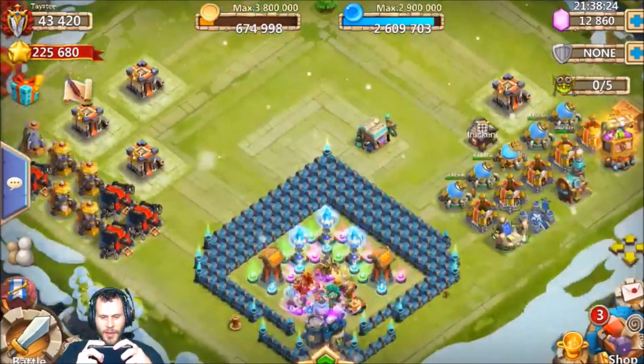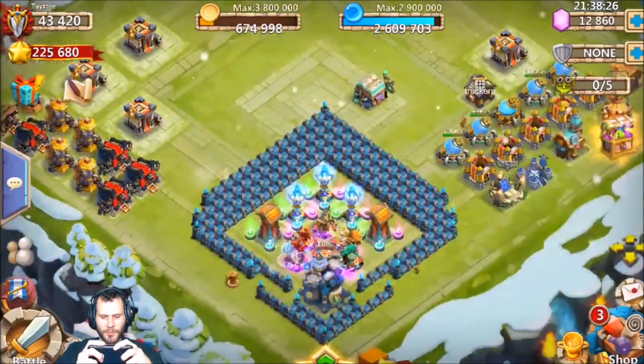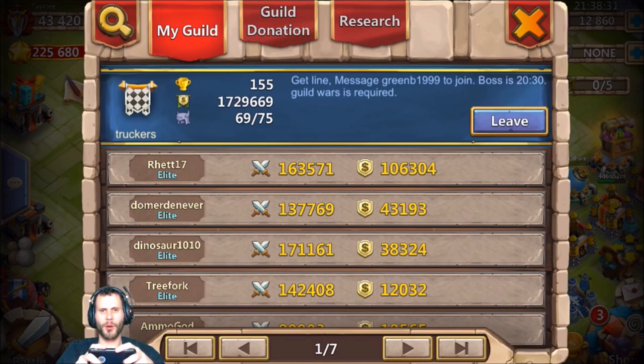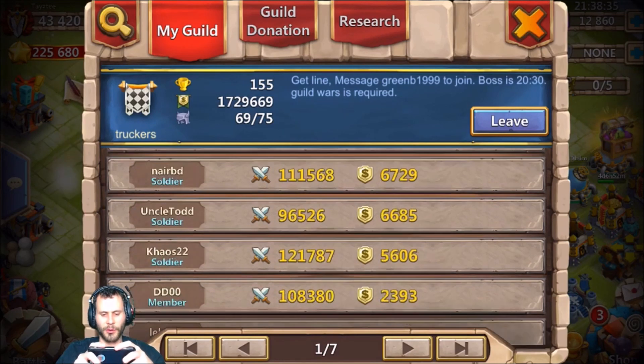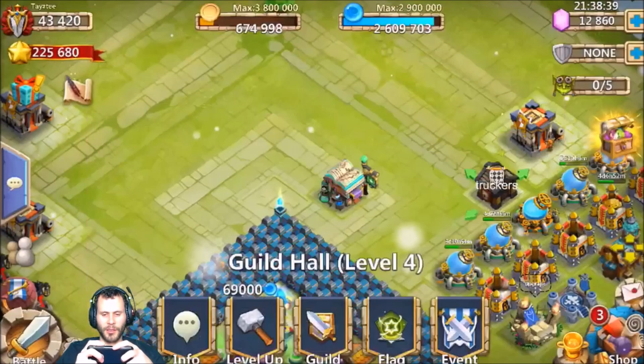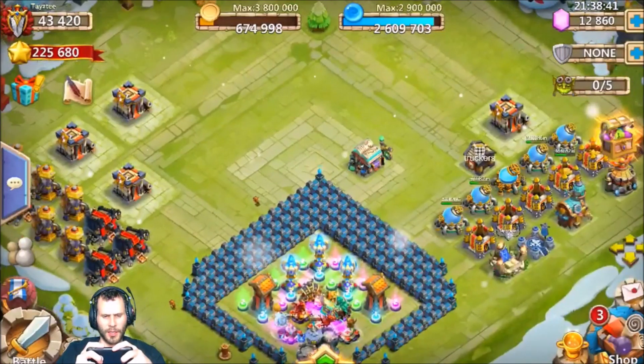Let me give a shout out to my free-to-play guild over here — Truckers. If anybody has 75,000 might or more and you're looking for a guild that gets capping torch battles and kills it in guild wars, apply to Truckers — we got the goods!